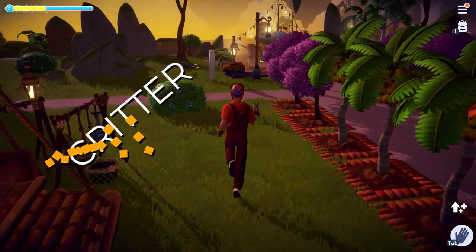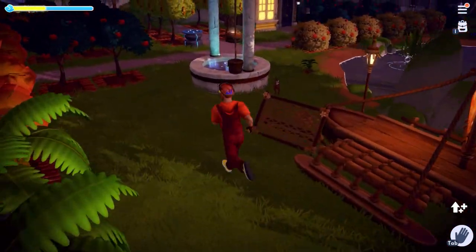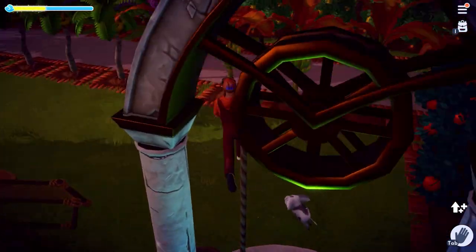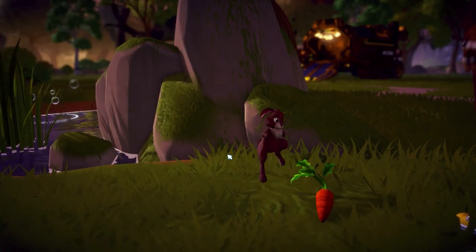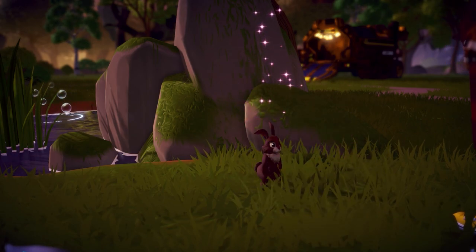Next are the rabbits in the Peaceful Meadow. This one's pretty straightforward as well. They will run away the first and second time you approach them, but they'll eventually stay once you've approached them a third time. Just make sure to stay persistent and you'll be rewarded. For the rabbits' favorite food, it's quite obviously carrots, so make sure to have them handy.